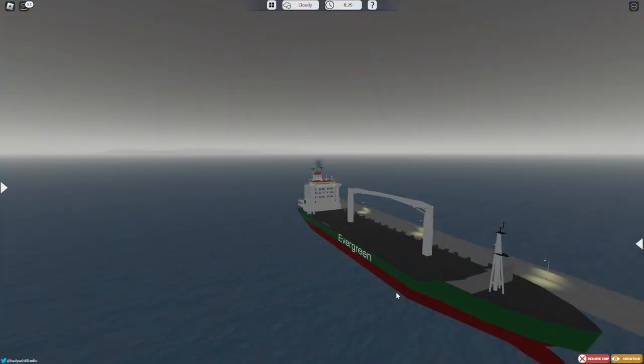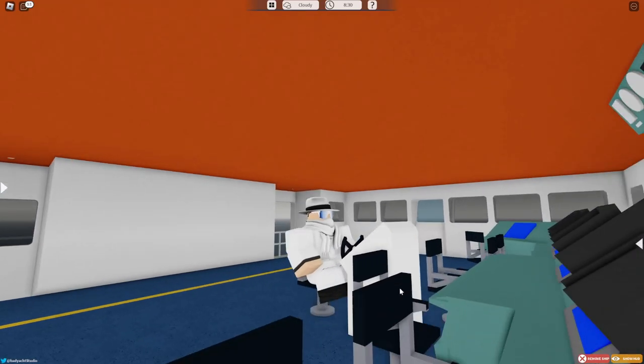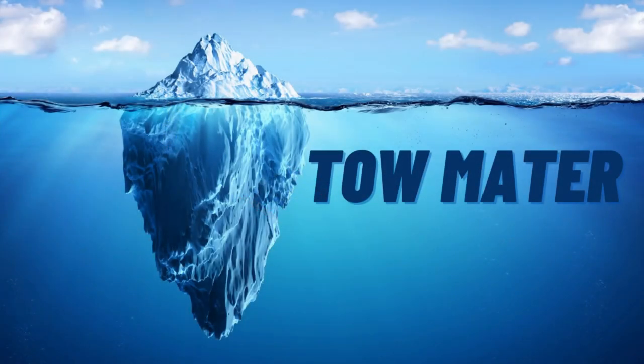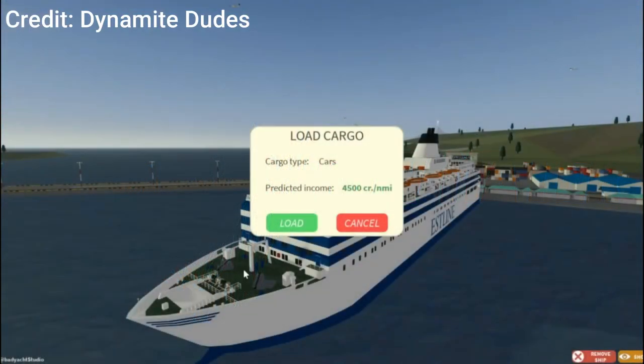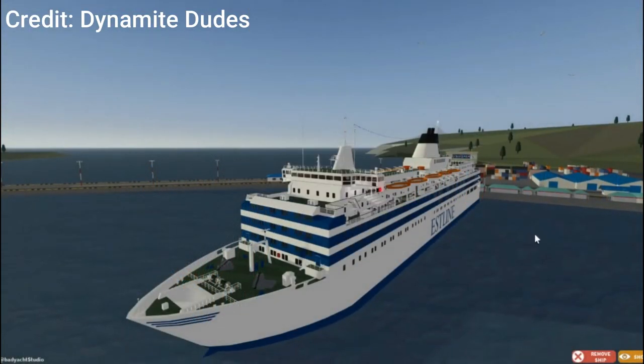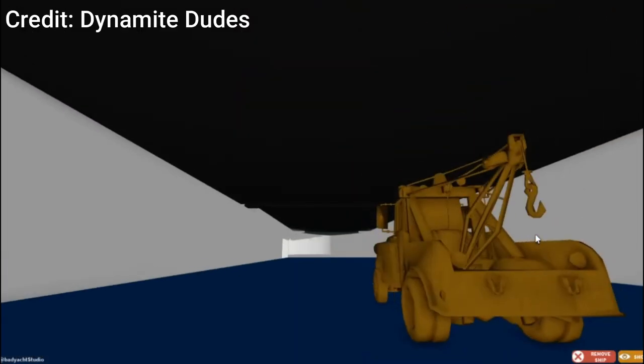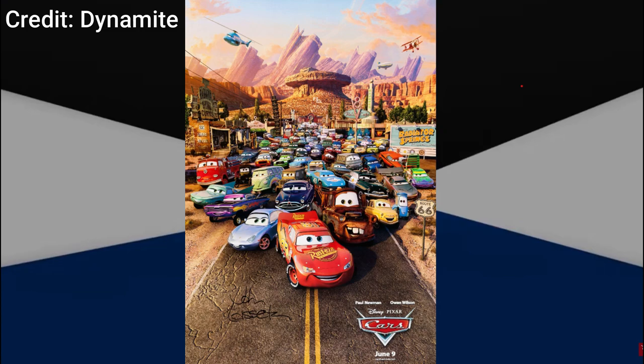By moving your camera underneath one of the control panels in the Alabama-class container ship, you are able to see a flag and a rainbow bird. Before the Sally-class cruise ferry received its interior update, positioning your camera into the hull of the Sally-class while it was loaded would allow you to see a golden model of Toe Mater from the movie Cars.